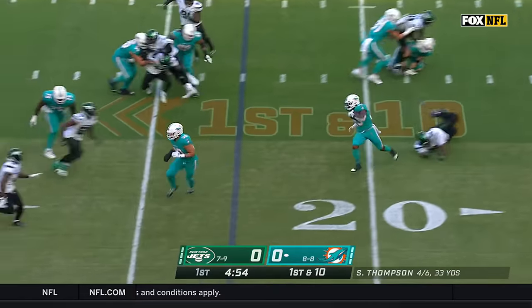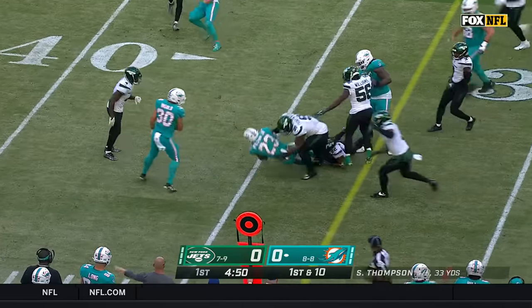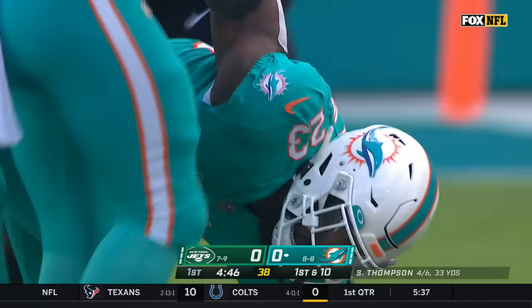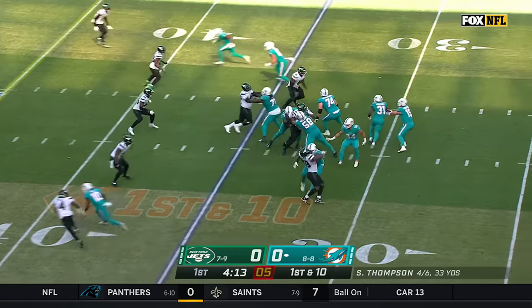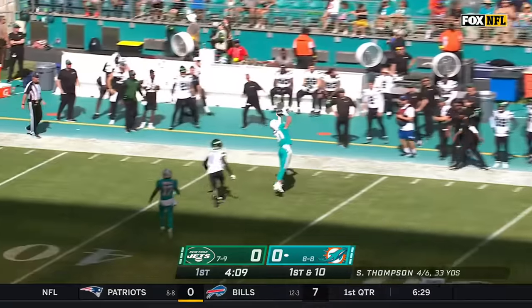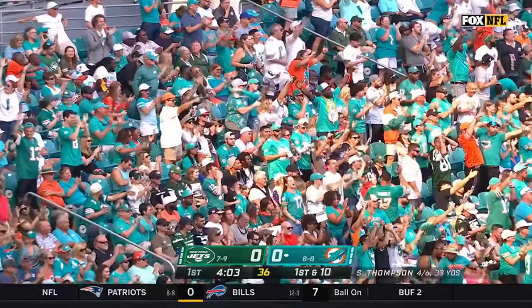Wilson on first down trying to get around the edge, he has some room. Jeff Wilson dances his way for 11, stopped eventually by Franklin Myers. And now finds himself trying to play the Dolphins into the playoffs with Tyree Hill. Durham Smythe making the catch — looked across the field and in that sunshine the tight end came free for 26.